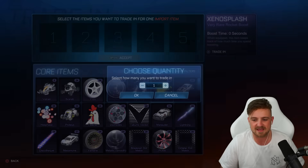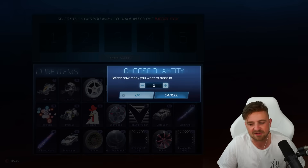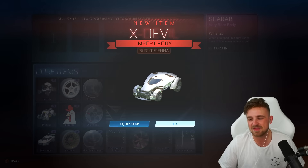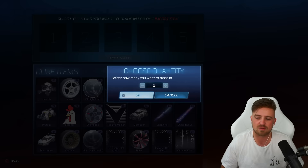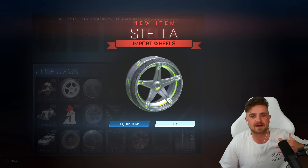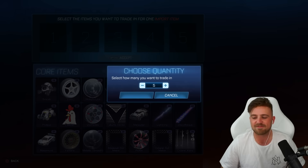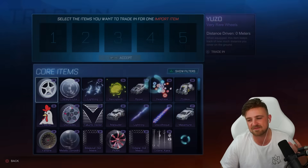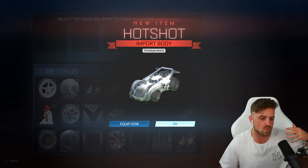The only way it affects me is maybe I get something wrong here and there. I went go-karting a few months ago, and apparently the solid red light means stop. Being colourblind, I did not see the red light and I got flagged, taken off the track and told off. But then — Titanium White Hotshot! Love to see it.